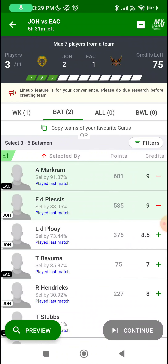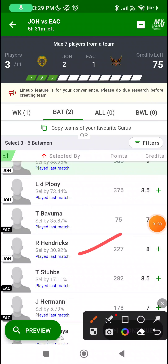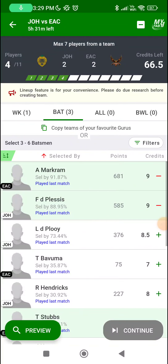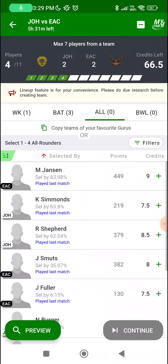From the batting section, Aiden Markram and Faf are definite picks. Reza Hendricks is a 50-50 choice. Tristan Stubbs on this ground with good batting conditions should be able to make an impact. Let's come back to this section after looking at the best options we have in the other sections.